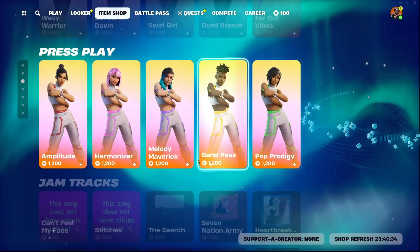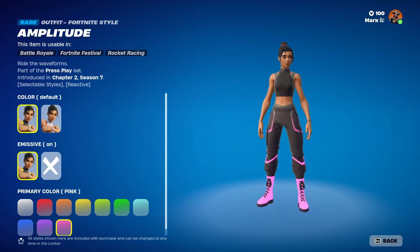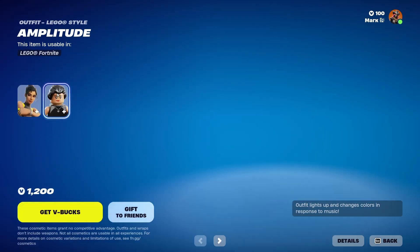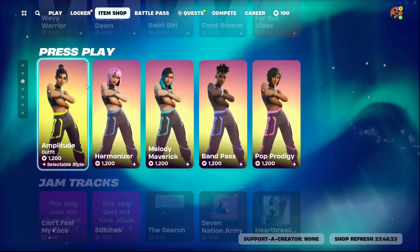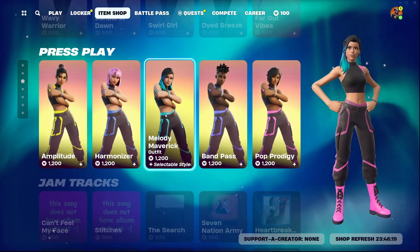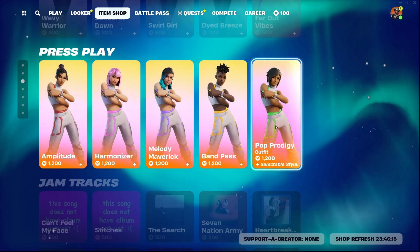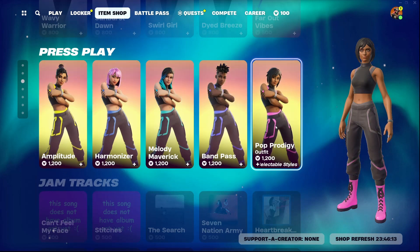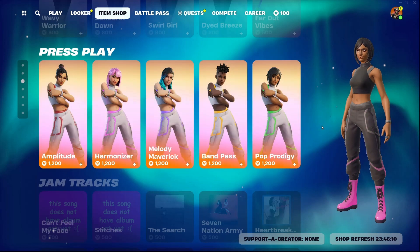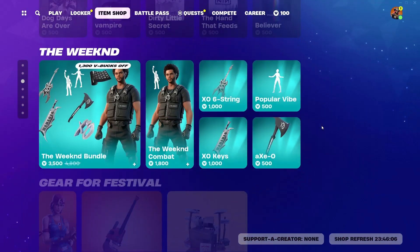I'm gonna press play here — it's like a little dance, I guess. Palmonizer. Maverick. And then Band Pass. Pop Prodigy. They look alright. For 1200 V-Bucks I probably wouldn't buy it, but they do look alright.